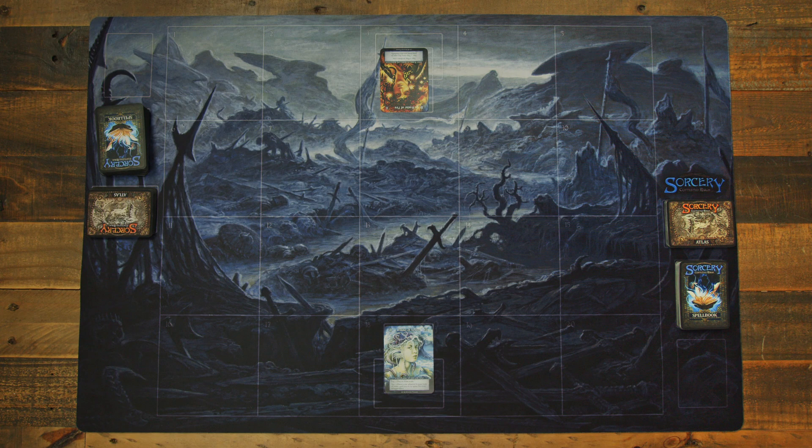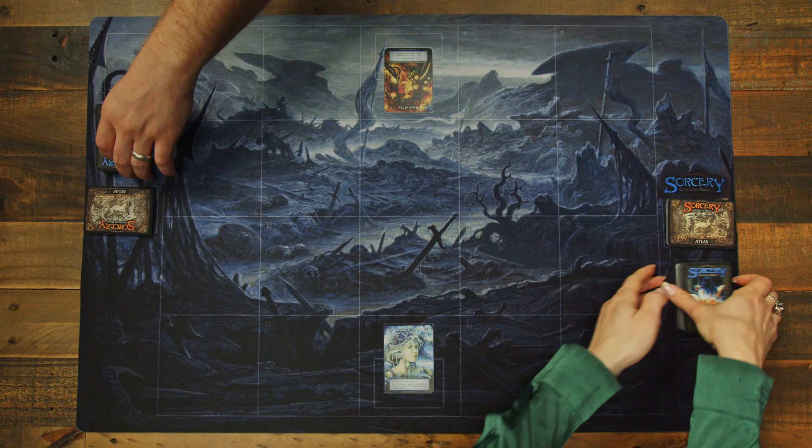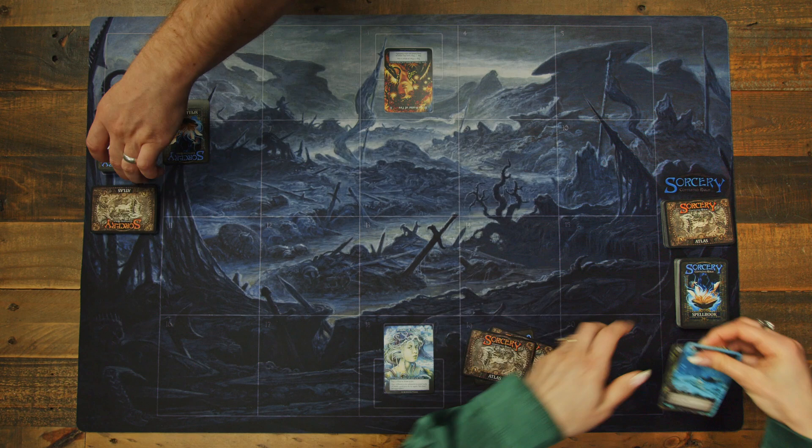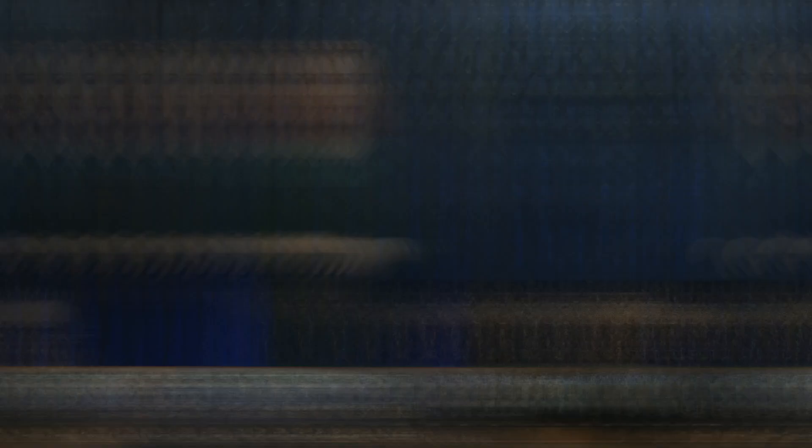This space below the Spellbook is known as their Cemetery, or Personal Discard. Each player draws a starting hand of 6 cards — 3 from their Atlas and 3 from their Spellbook. Before beginning the game, each player may look at their hand and return any number of cards to the bottom of their respective deck before replenishing back up to 6 cards. Select a player to take the first turn.